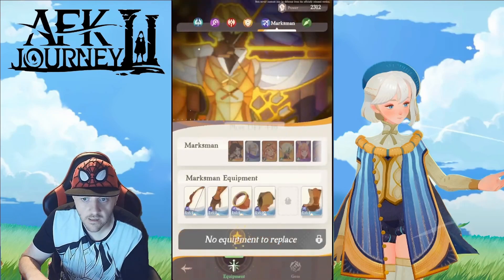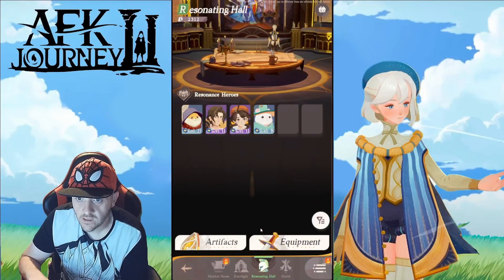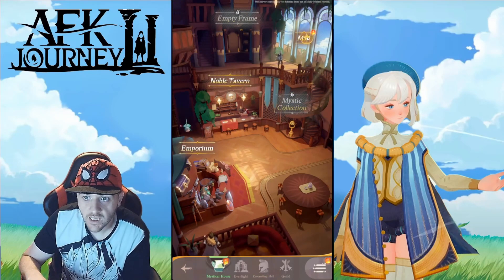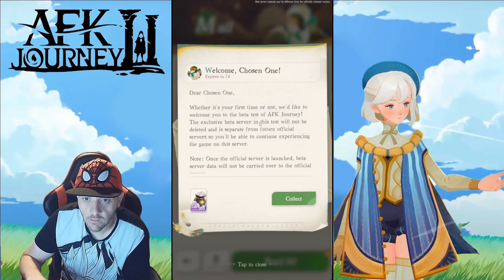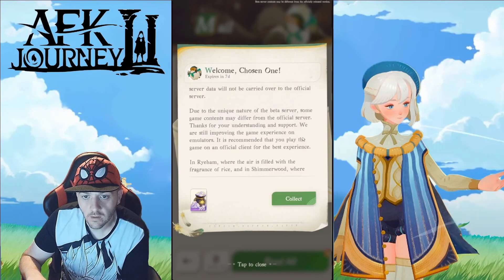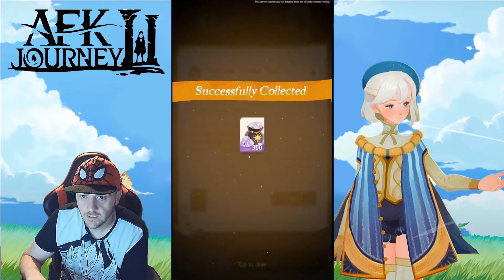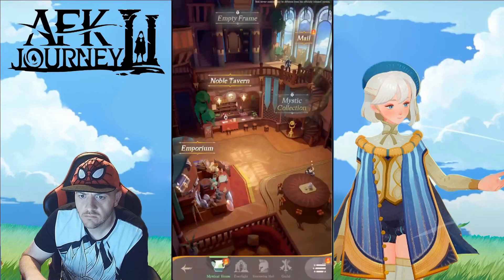Maybe we'll get some rewards — rewards might be currency to summon. Let's go into the summoning section. Oh, the mailbox — let's just see if we have got anything in there that will give me some summoning stuff. 'Dear chosen one, whether it's your first time or not, we'd like to welcome you to the beta test of AFK Journey. It's close to the beta server and this test will not be deleted and it's separate from your future servers.' So I can keep playing and get early access, but I'll also make a new account when the full game launches — two servers, two accounts. Collect. Diamonds — sweet. Maybe you can use the diamonds to get more summoning currency.